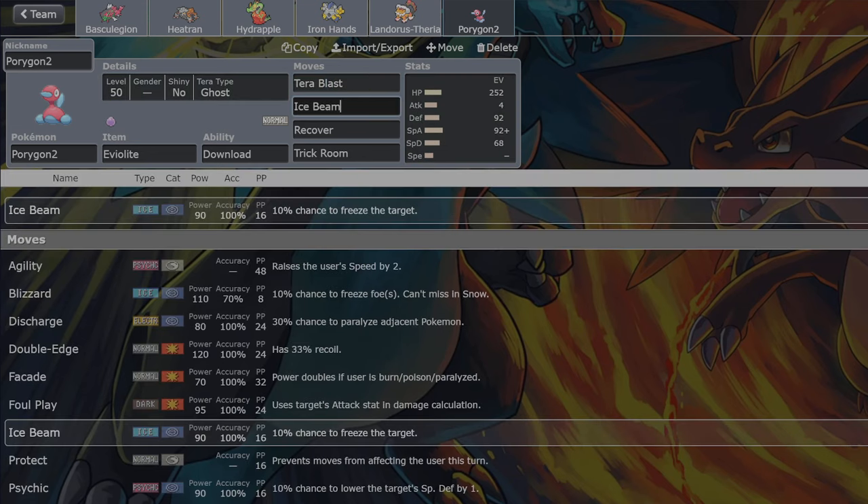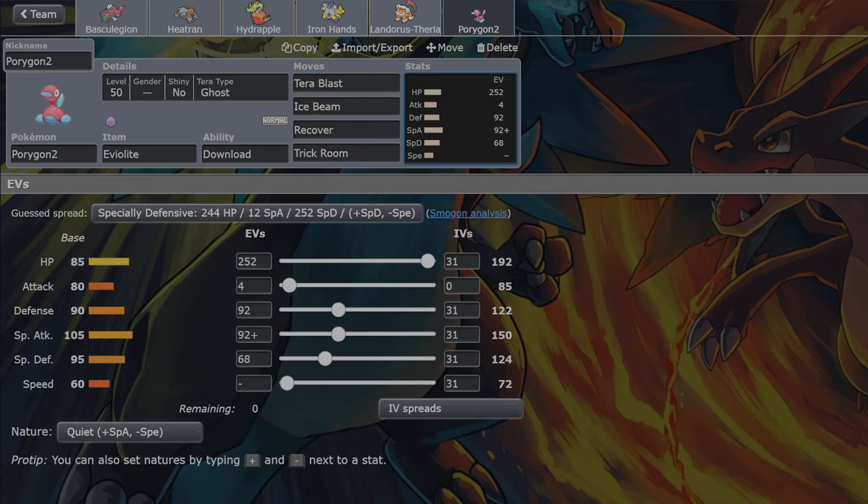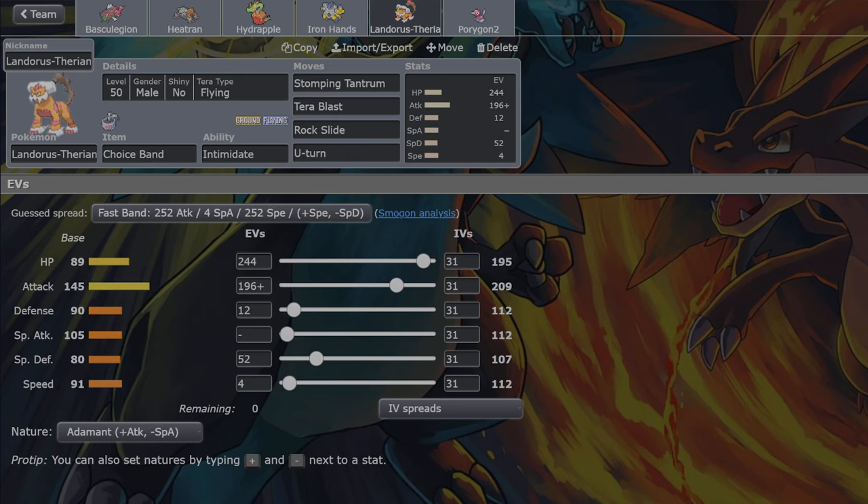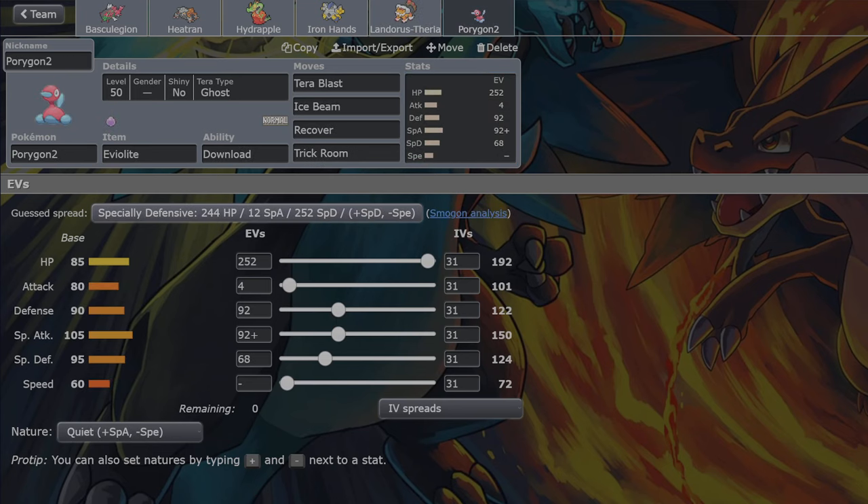Ghost-Normal is already great coverage, and then Ice Beam to hit Landorus - the main thing that beats Heatran. With Tera Blast Ghost, I've given myself enough Special Attack to hit as hard as possible on the special attacking side. It's annoying that Showdown resets these IVs - because if I get the attack boost, Terror Blast becomes a physical attack, and then I can Tera Blast Ghost KO a Fluttermane, whereas a special Tera Blast doesn't KO it. I'll set the IVs to 29 or 30 so I can practice and get the attack boost - I'll nerf Porygon 2 just a little bit.